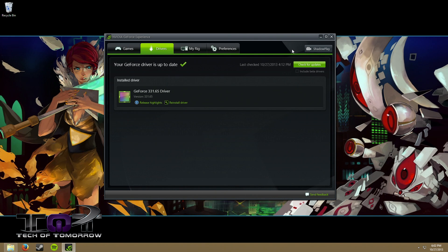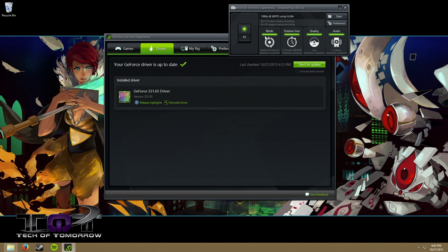As you can see here we're running GeForce Experience, and up here in the upper right hand corner, we now have this option for Shadowplay. Click on that, flip on the power button, and you can see that you have a couple different options to mess with.